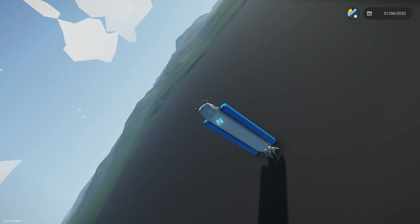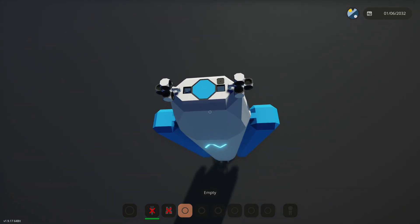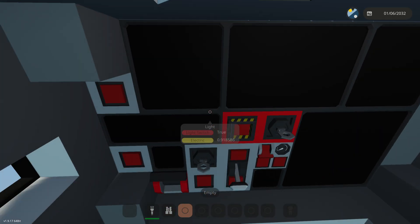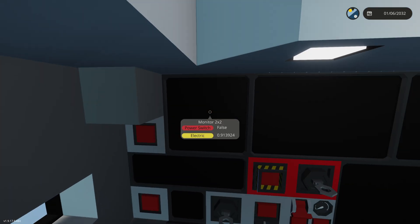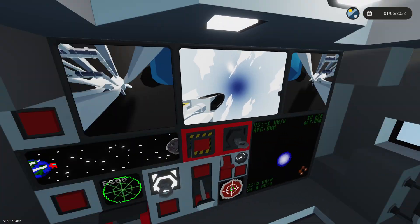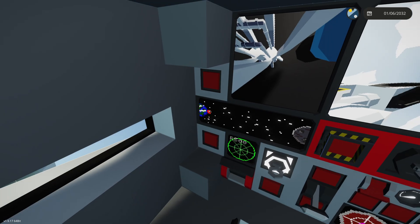I'm going to show you guys how to take this thing off, because that is very important. This is now on Workshop if you want to subscribe to it — link is in the description. So you're going to want this light right here on if you want to be able to see. Next button you're going to want to click is the Systems button, and that activates all of our cool advanced CCTVs and some of our monitors that are kind of questionable.